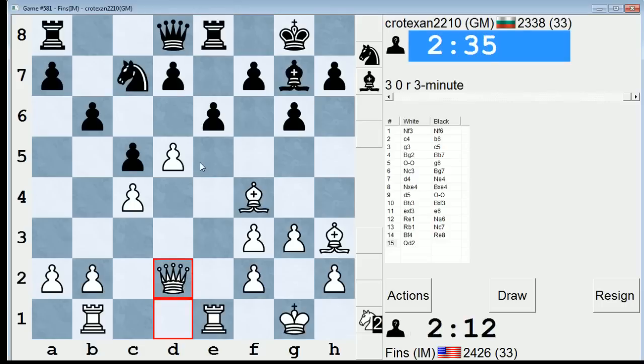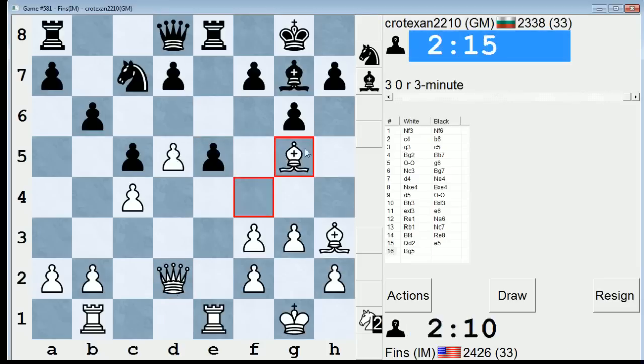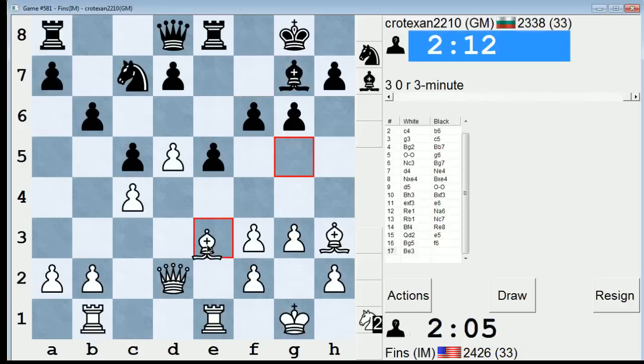Maybe he'll lock it up with e5 — it's certainly possible. e5, Bg5 maybe. So if he takes here on d5 instead, I can play Bxc7, and the idea is I might take on d5 with the queen. There's no reason to believe that should give me a huge edge or anything. So here I'm just trying to misplace his bishop. Well, actually he can't play Bf6, can he? Let's just go back, Be3.